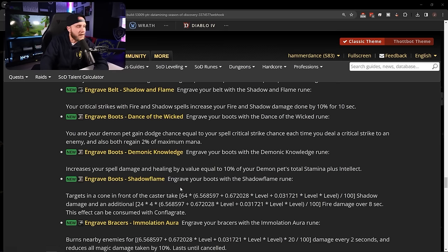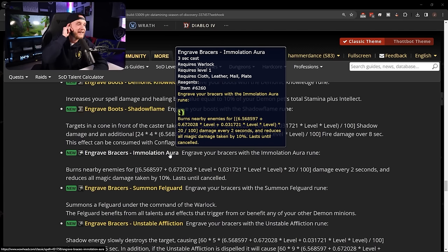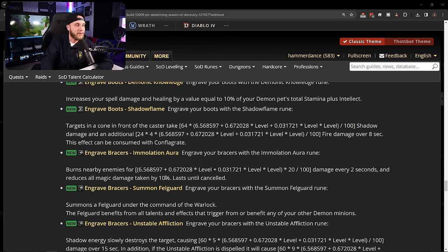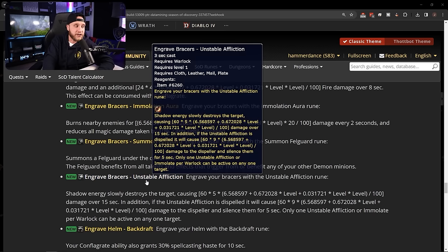Bracer runes: Immolation Aura — burns nearby enemies for damage every 2 seconds and reduces all magic damage taken by 10%; lasts until canceled. This is going to make warlock tanking really sick — I hope it has a cool green fire animation with meta-locks charging into packs. Also: Summon Felguard — summons a Felguard benefiting from all talents and effects that trigger from or benefit any of your other demon minions. And Unstable Affliction — shadow energy deals damage over 15 seconds; if dispelled, deals damage to the dispeller and silences them for 5 seconds.